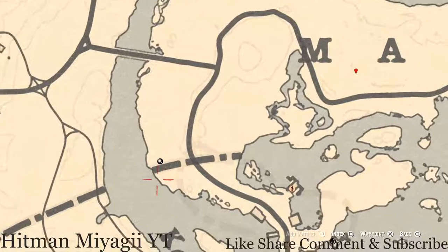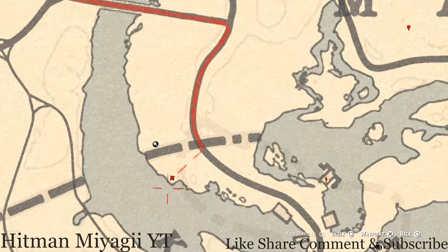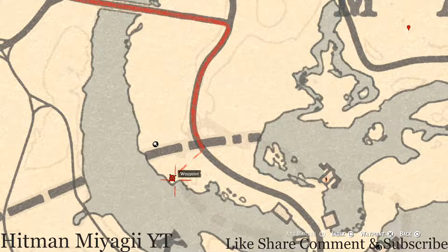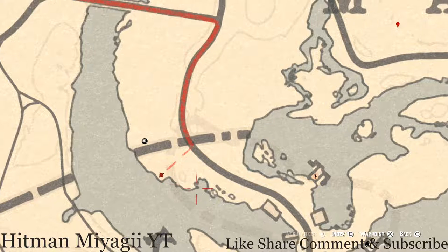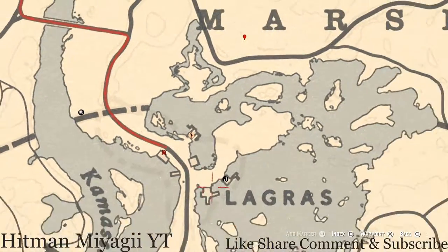There's an arrowhead right here — you do need your metal detector for this one. Pull it out right here at this location between the shoreline and a couple of trees. There's also a lost jewelry right here on the ground next to a barrel right below the window — a Columbia turquoise earring.